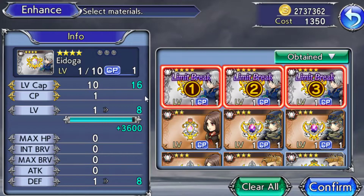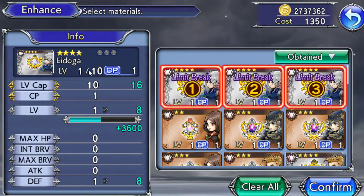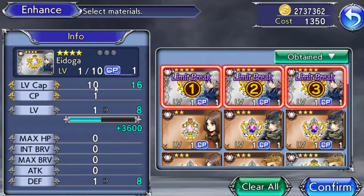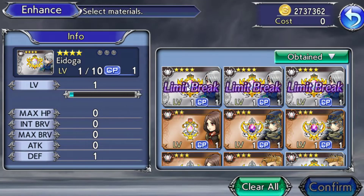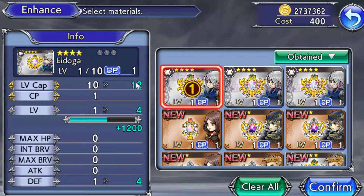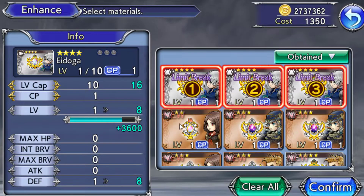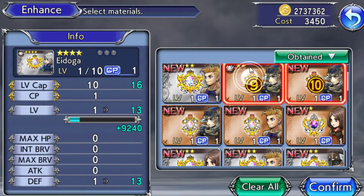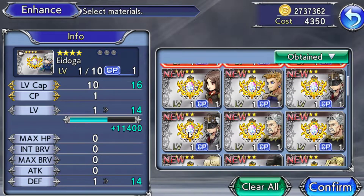Click one and it says Limit Break — you want to click one, two, three copies. Now you have limit broke it. You can see these circles: one, two, three. You want your initial one plus three more of the exact same one, then you have them completely limit broken. Look at the level cap — it says 10 of 16. Because you limit broke it, you raise the level cap to 12, 14, then 16, which is the max.